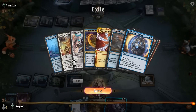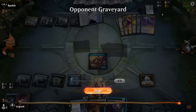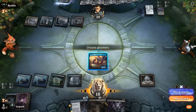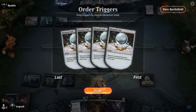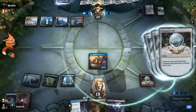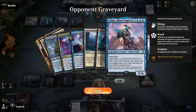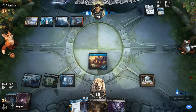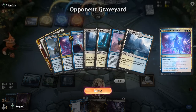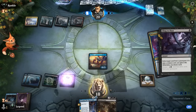We see the Archmage's Charm — they're on a build with Karn and Memory Deluge. There are cards I wouldn't mind exiling with Cling to Dust, like Deluge. The opponents show answers to artifacts with Prismari Command, and there it is. In response we Cling and get rid of Deluge, so we draw.